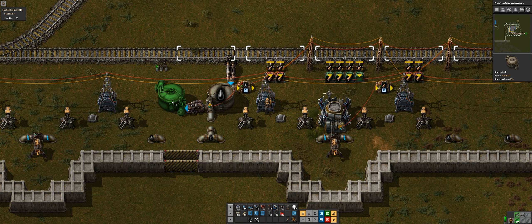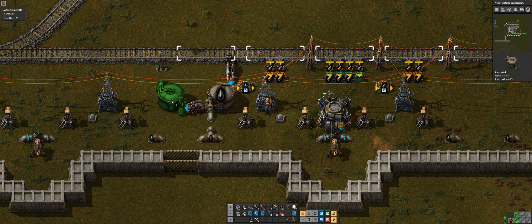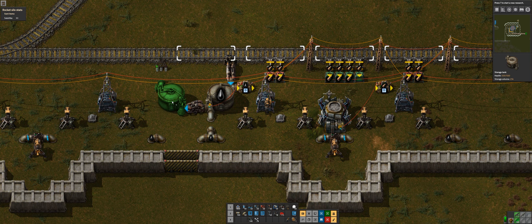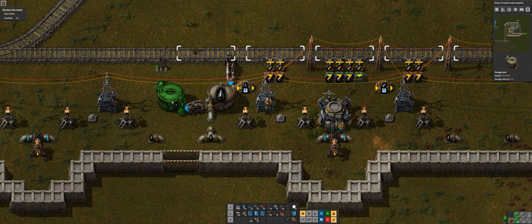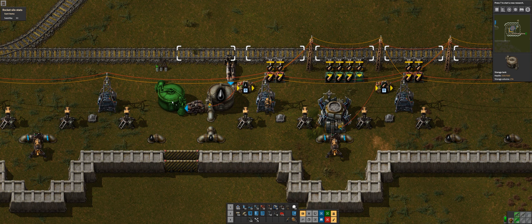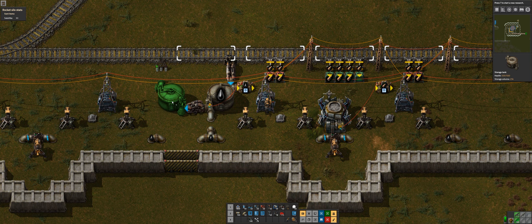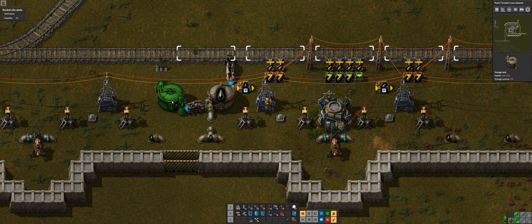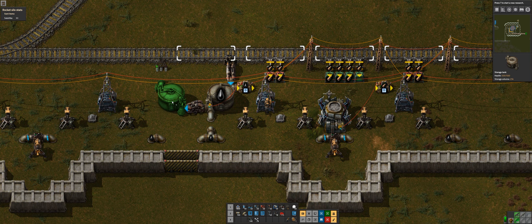We have another decider combinator: if D is greater than zero - so if at least one of those conditions is true - it'll output one S, which goes to the train at the base and says this station needs some supplies. That way this train is not going to be going around and around stopping at stations for no reason. It'll sit here and wait until it's needed, which stops wasting fuel and also alleviates some traffic on the rail network - pretty important in the late game because your train network can get pretty congested.